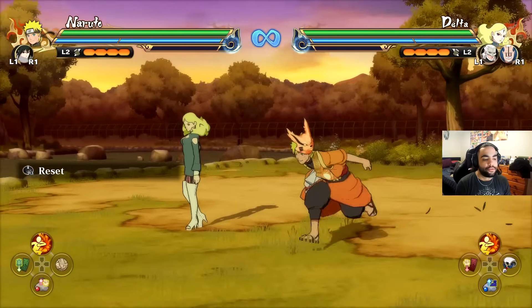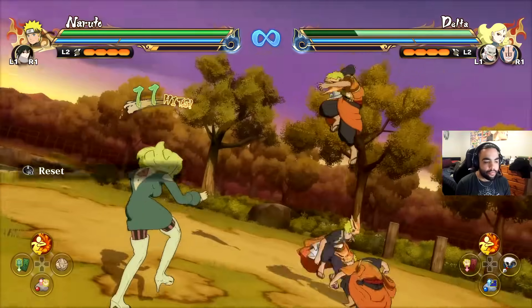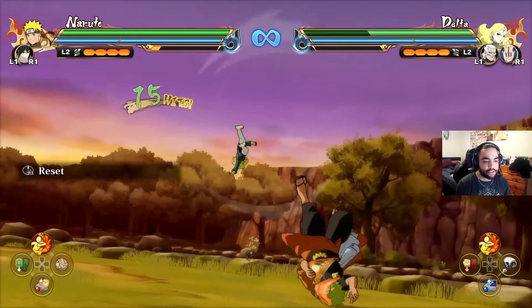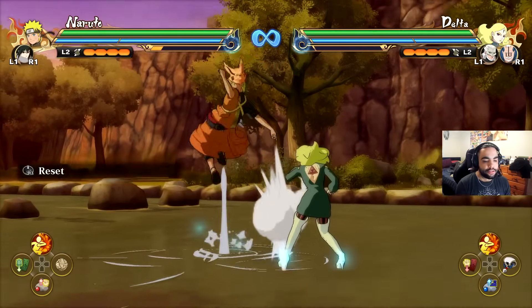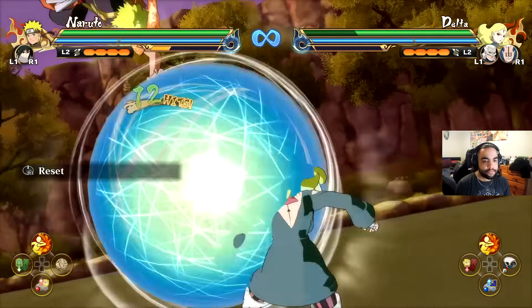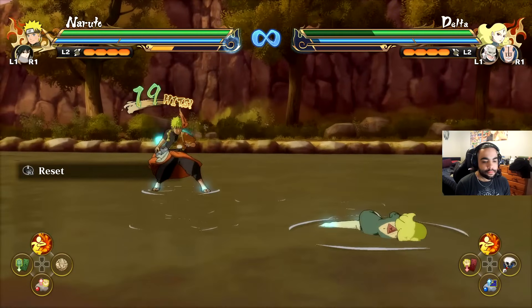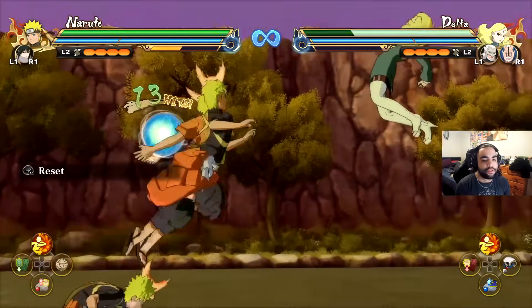Let's go over the three types of combos. There is a neutral combo, which usually ends in blowing up the opponent and sending them back like so — you cannot convert or combo off this at all. There is the down combo, which is when you hold the analog stick down, like so. And then there is the up combo, like so.